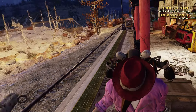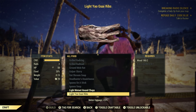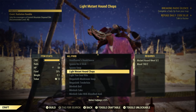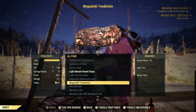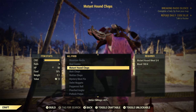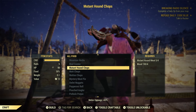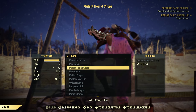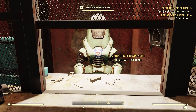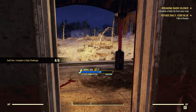Go to our cooking station here — any cooking station will do. Go down to all food. Mutant hound chops is a simple recipe: as soon as you pick up mutant hound meat, you automatically learn mutant hound chops — it's not a recipe you have to find or buy. Let's craft mutant hound chops. Now, any vendor at any train station will do. Sell mutant hound chops to this vendor here — done. Sell mutant hound chops to an NPC vendor: one for one. Done.